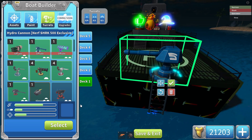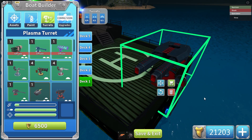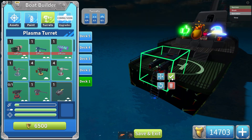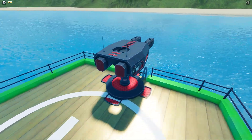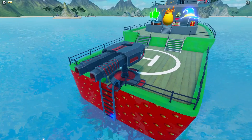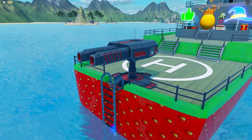Let's compare it to the Hydro Cannon. It's a completely different medium turret — I think this is a short range weapon, which is pretty nice. Let's buy it. I'm just gonna put it on this boat without any other turrets and test it out. The design of this turret is actually really nice — it's like a dark gray turret, kind of reminds me of the submarine turrets. It's a medium turret, and I'm actually really excited to test this one out.